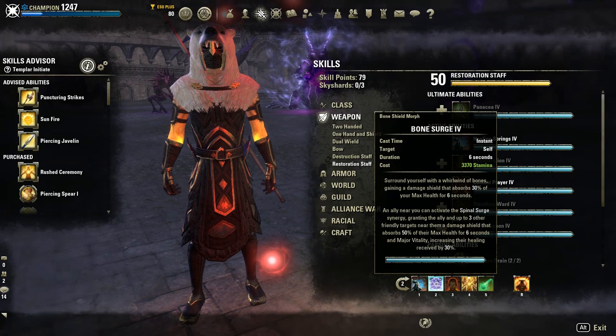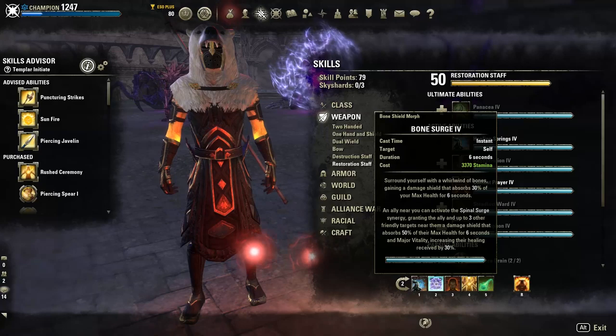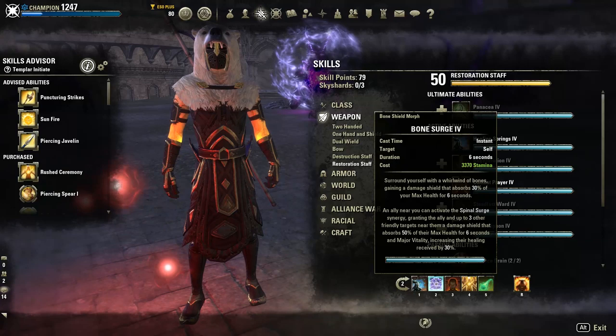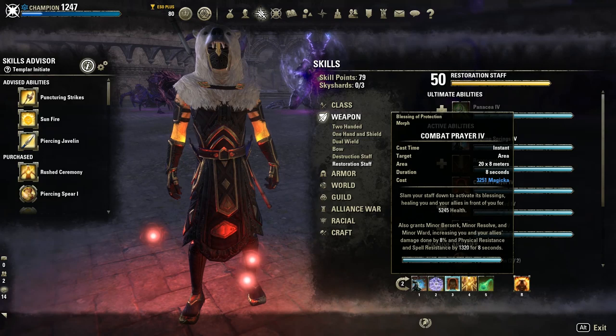Bone Surge is also very useful for the execute during the baneful mark. You only want to activate it for the baneful mark — don't spam it. A lot of healers make the mistake of spamming it and forget they have a very limited stamina pool, which causes problems when creepers find them and they can't dodge or sprint. It's most useful for execute because you get major vitality, which increases healing received by 30 percent — that is huge. It also provides a shield against incoming damage like the orbs' Malicious Strikes.